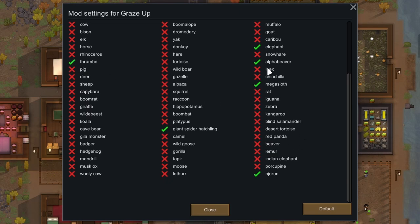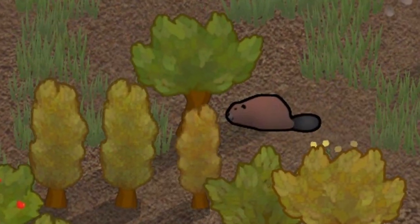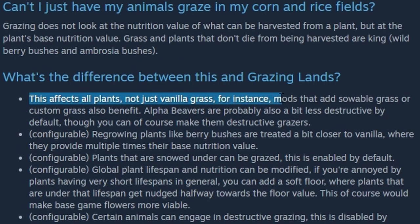I'd recommend this for tree eaters — dendrovores — like alpha beavers and thrombos, since I get the feeling they're not just eating the tree's leaves. This mod is also highly compatible; it should work with other flora mods and apply its changes to any modded plants as well.